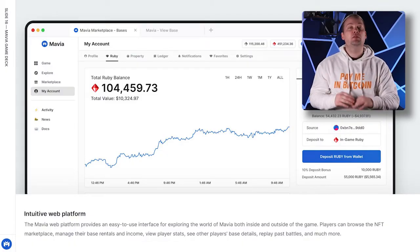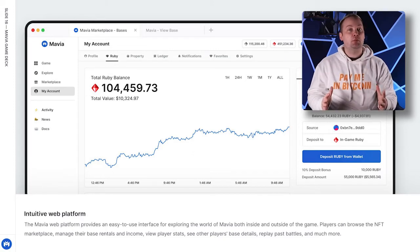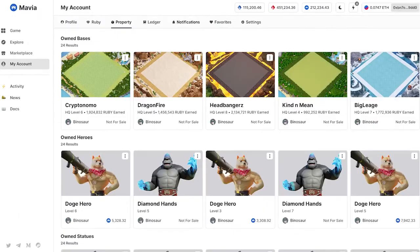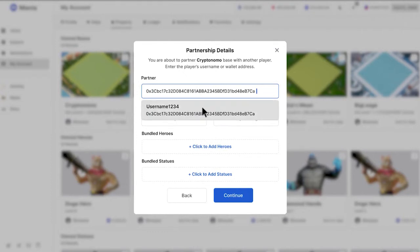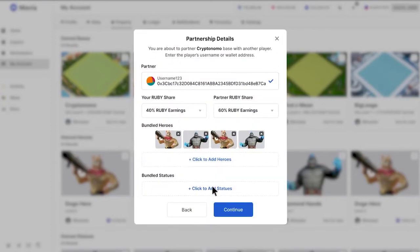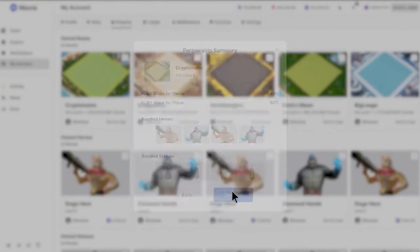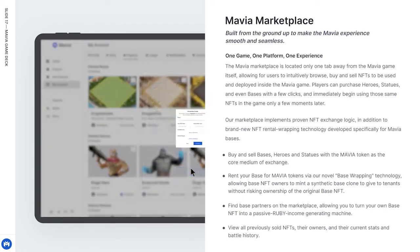The Mavia web platform provides an easy-to-use interface for exploring the world of Mavia both in and outside the game. Players can browse the NFT marketplace, manage their base rentals and income, view player stats, see other players' base details, replay past battles, and much more. The Mavia marketplace is located only one tab away from the Mavia game itself, allowing users to intuitively browse, buy, and sell NFTs to be used inside the Mavia game. Players can purchase heroes, statues, and even bases with a few clicks and immediately begin using those same NFTs in the game moments later. The marketplace implements proven NFT exchange logic in addition to brand new NFT rental wrapping technology developed specifically for Mavia bases.